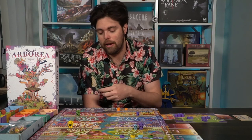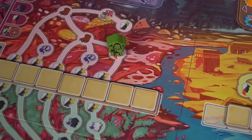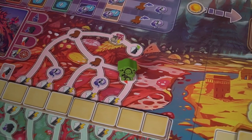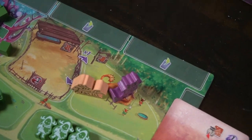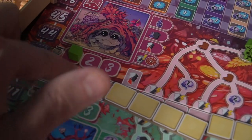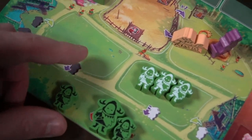Whenever you place an animal — no matter what, at any point in the entire game — you're going to move the sun tracker. That's how you determine how the game ends. As each animal is placed on the game board, these animals increase or reduce the time allotted for the game, up to the point where the sun gets to the very end, which signifies the end of the game. That's the main way the game is going to end. So getting animals is going to be something that happens on most of these game boards.